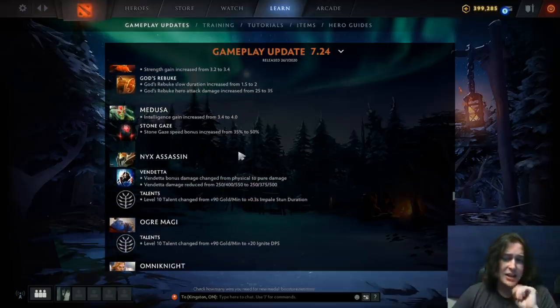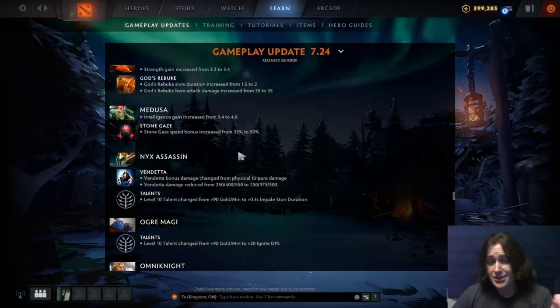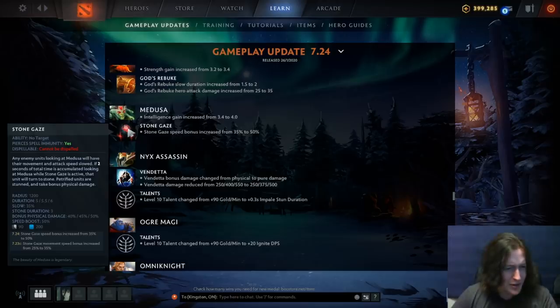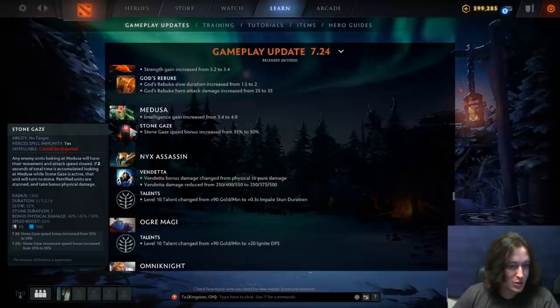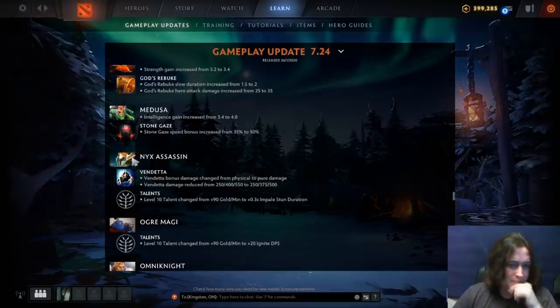Medusa: intelligence gain increased from 3.4 to 4.0. Stone Gaze bonus speed from 35 to 50 — so she gets a speed boost and reduces enemy movement speed by 35% when they accumulate two seconds of looking at her. Valve please start putting things in your tooltips. Night Stalker: Vendetta bonus damage is now pure. Wow — that is cool. The vendetta damage has been reduced a little bit in later levels, and the level 10 talent is 0.3 second impale stun duration, which guarantees a Meteor Hammer setup. This hero is going to be good.